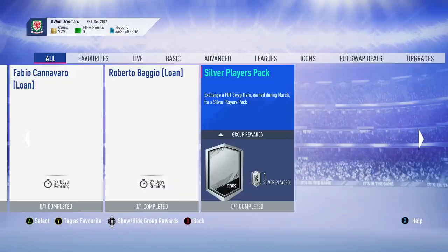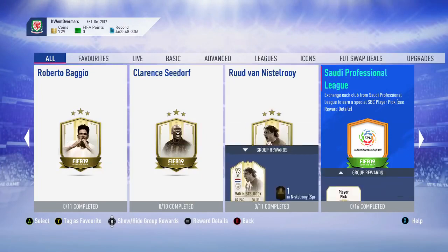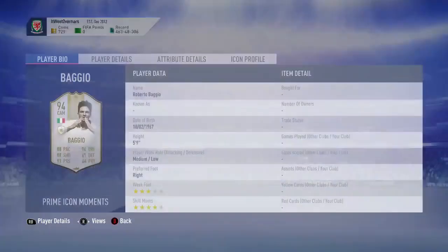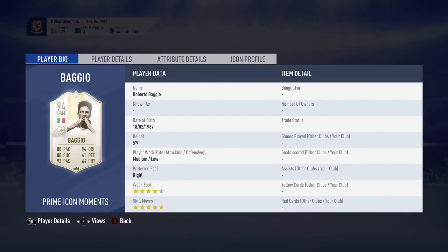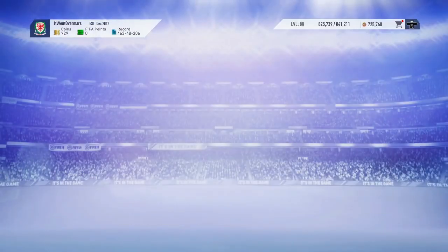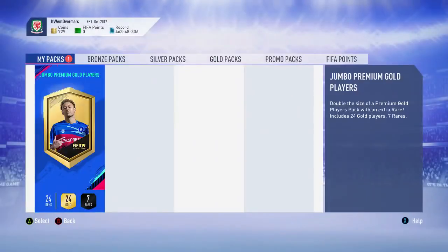They've just released - there we go, past him - Badgeo, that's his loan there. Decent card: 4-star weak foot, 5-star skill moves, medium/low work rates which isn't great, but great shooting, pace, passing, dribbling, decent stamina. Could be better, but not one for me - can't afford it and wouldn't do it anyway, but you could if you wanted to.